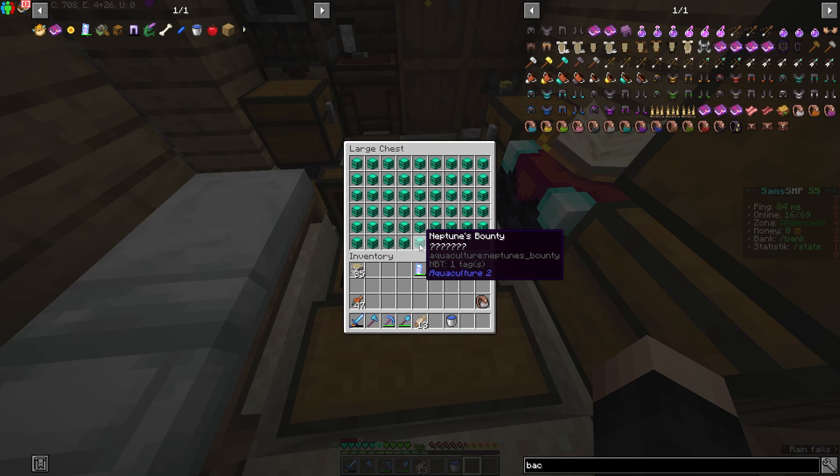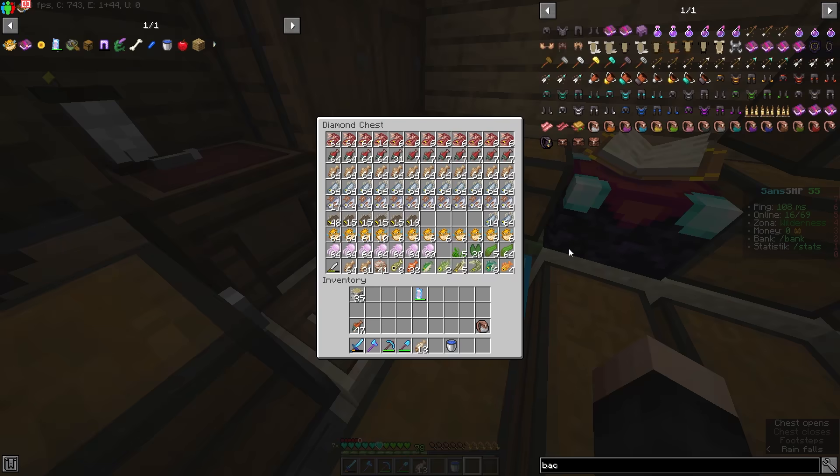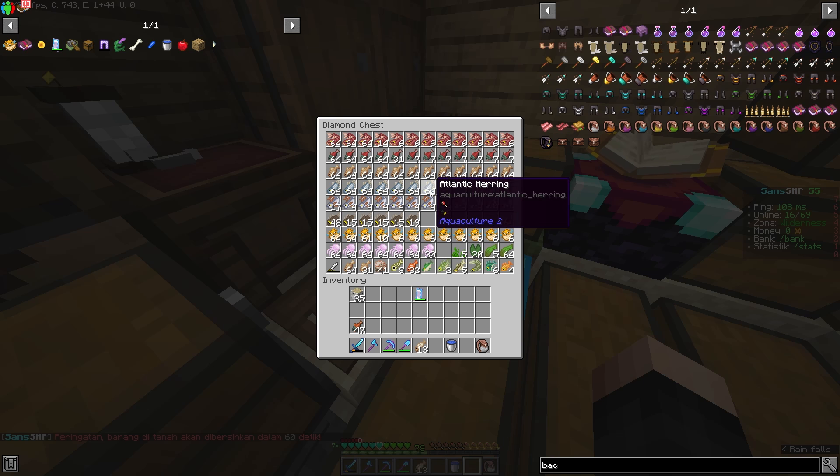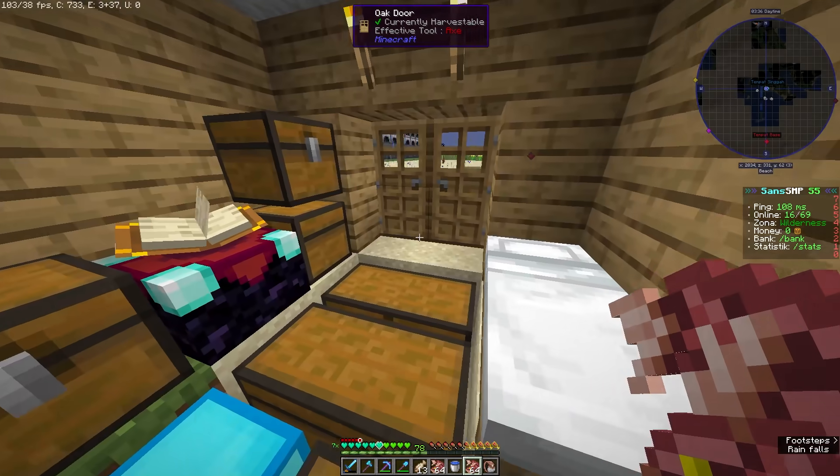Besides the gacha keys, I also got treasure chests, lockboxes, boxes, and Neptune bounty - all collected from fishing. And I also have green Neptune bounty, about almost a double chest worth of them. All of this is from my fishing. We'll open everything in this one full video.